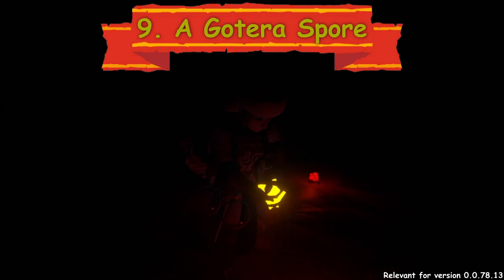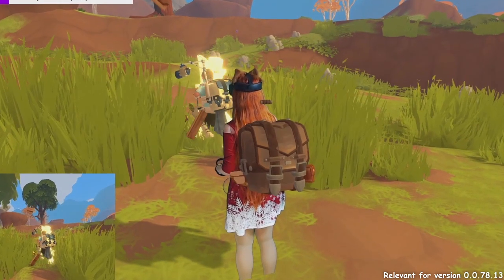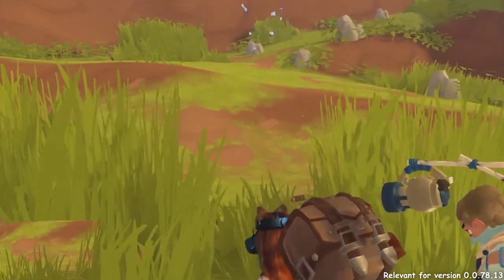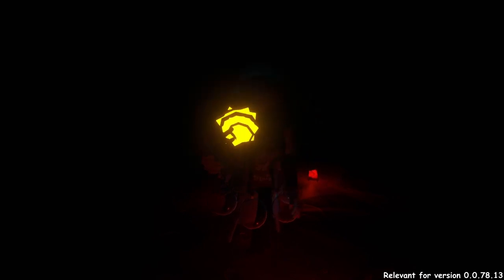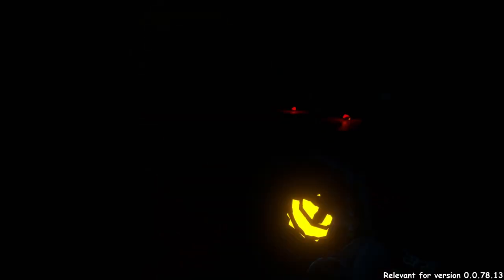A gotera spore. Sometimes a dying gotera drops a glowing gotera spore. You can hold it or put it in an orb. It doesn't give any light by itself, but you can throw it and it will explode in a burst of light.